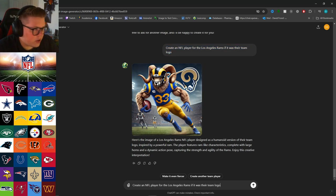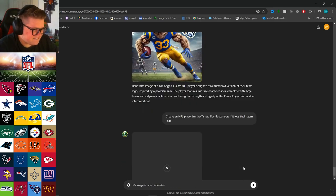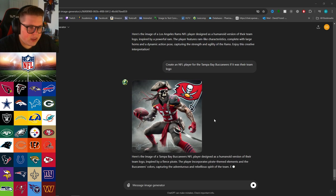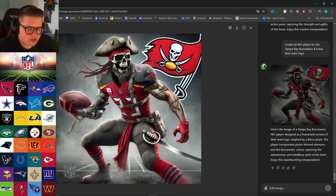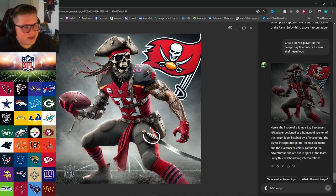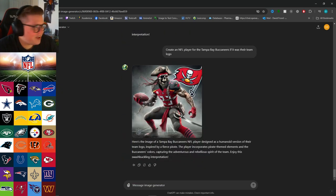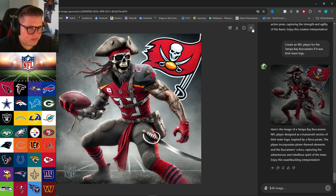Let's do the Tampa Bay Buccaneers — I'm assuming it's just gonna be a pirate. It won't throttle me — okay let it go. Would you look at that! It looks like a pirate. Got the sword, the pistol — this is actually pretty cool. The hat, the dreads, all right — I actually really like this. I dig most of these except the Colts, sorry.